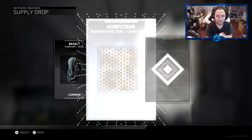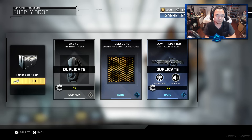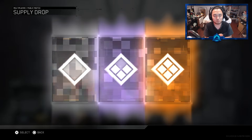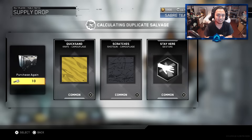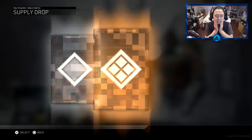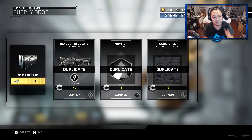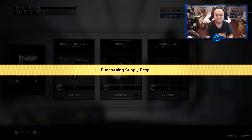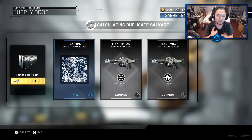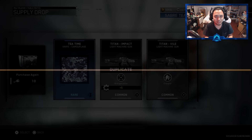We're on to number two or three. It won't really matter because by the time I run out of keys, that's going to be that. I thought the Honeycomb was a duplicate — I wasn't paying attention too much. But we're almost about halfway through this common supply drop opening array for day 11. And of course, if you guys are going to be opening yours along with me while I do this, let me know what you guys are getting down in the comments below. We're not getting anything too crazy, but that is to be expected because these are common supply drops.